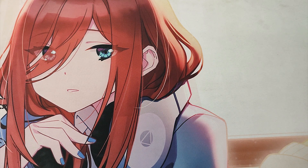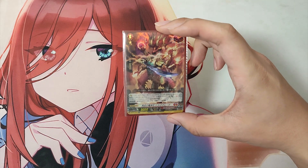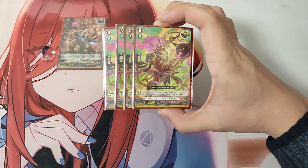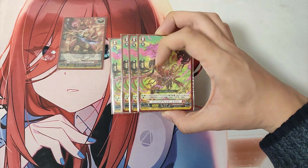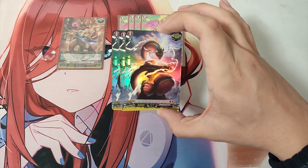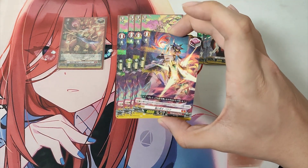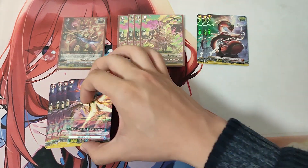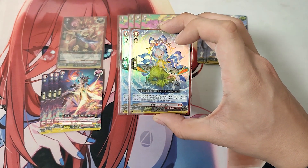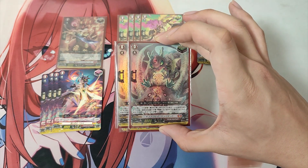And now for the trigger lineup. For the triggers in this deck, we are playing: 1 Grade 0, Dragon DD King of Resurgence Drag Vita, over trigger; 4 Grade 0, Burning Flail Dragon, critical trigger; 3 Grade 0, Conduct Spark Dragon, critical trigger; 4 Grade 0, Blaze Maiden Parama, front trigger; 2 Grade 0, Stealth Fiend Amavira, heal trigger; and 2 Grade 0, Cure Flare Draco Kid, heal trigger.